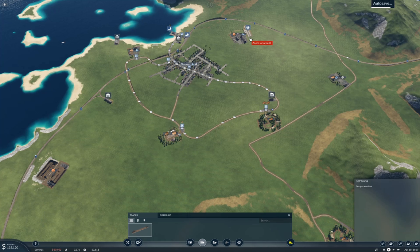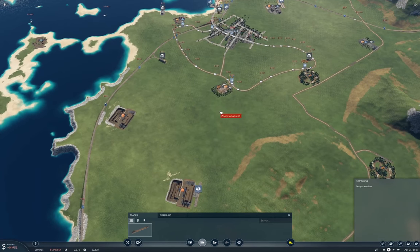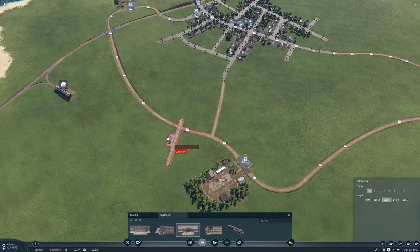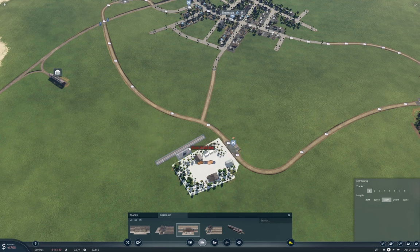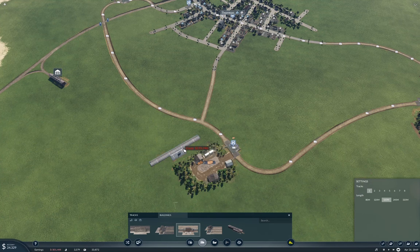I'm going to put the station on this side, then I can come around this way. And then I can keep the tracks together here. So I'm going to just build all the stations initially.